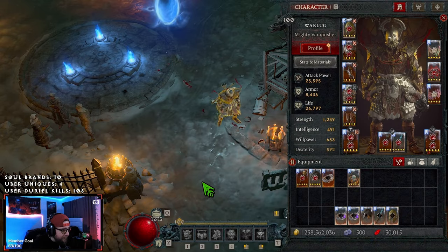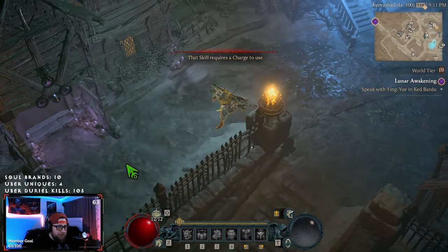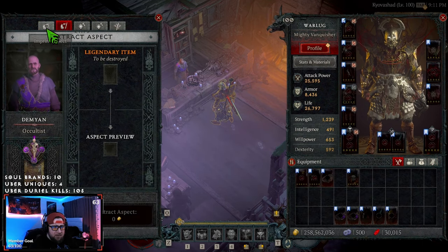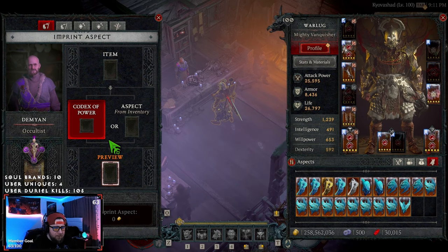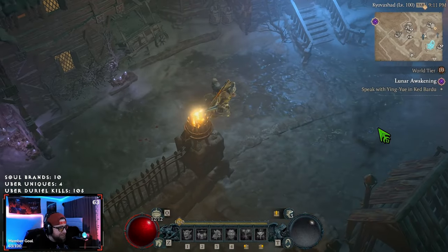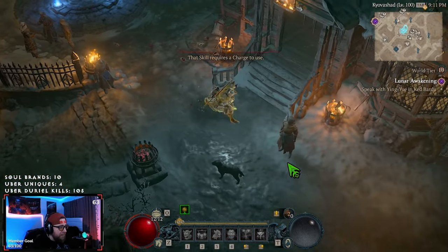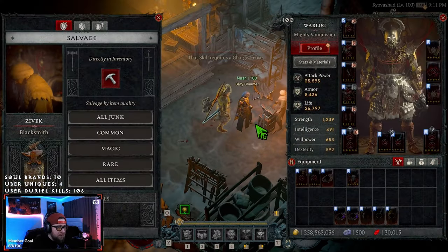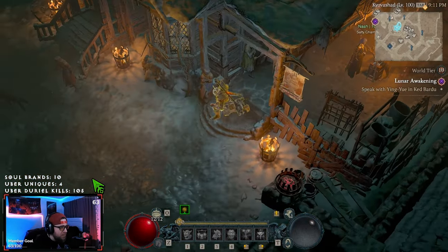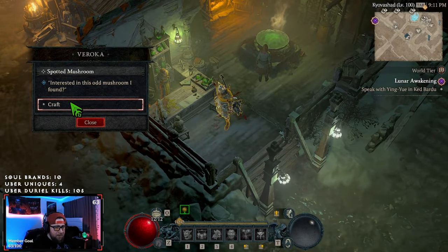So how uber unique crafting works — first and foremost, let's go to the occultist because this is where you are going to be crafting all the juicy uber uniques. Actually, it's not here — they must have changed it, so I'm wrong. I do know you salvage here at the blacksmith, and I'm assuming you craft down at the potion lady — yes, the alchemist.